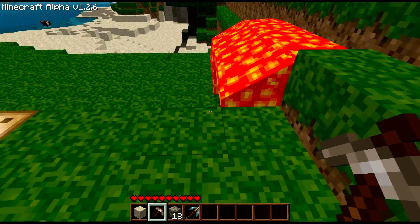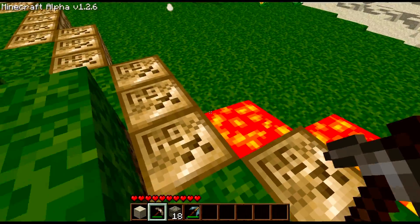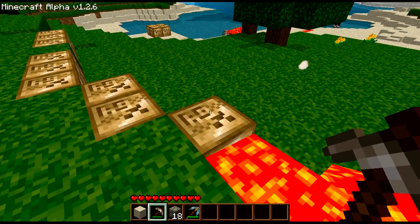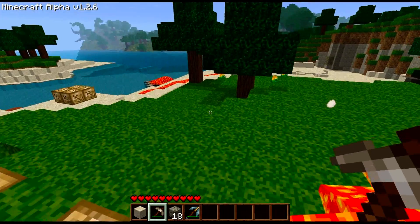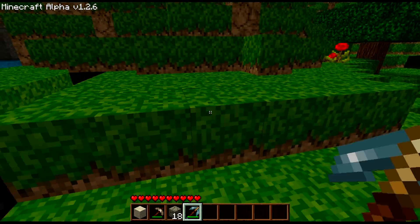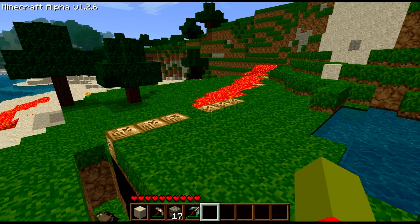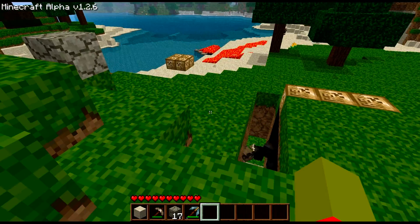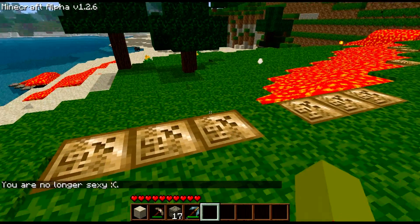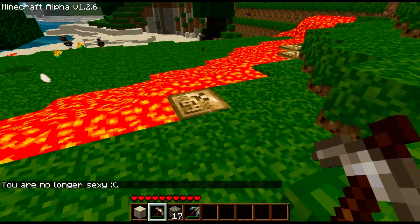Kind of useless. Nice little griefing tool — not that... if you could convince a server admin to download this, maybe they deserve to be griefed. If you click with anything other than the stone pickaxe, it does nothing. Type the command again and you are no longer sexy — sad face. And it no longer turns things into lava.